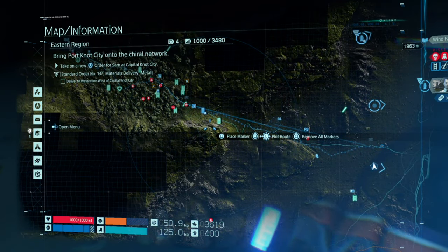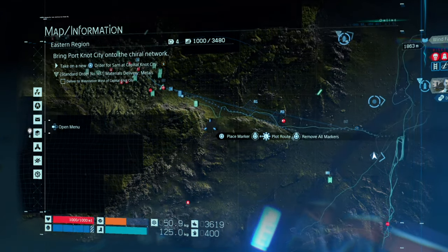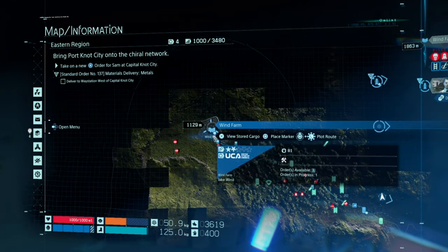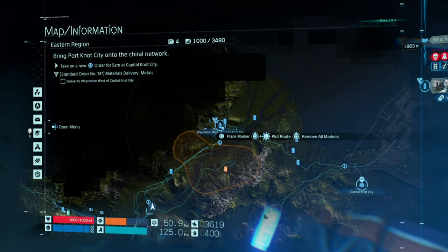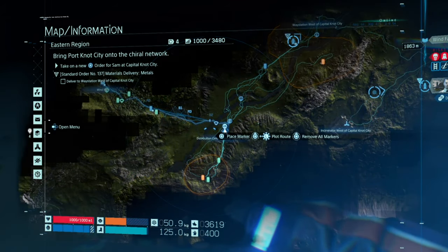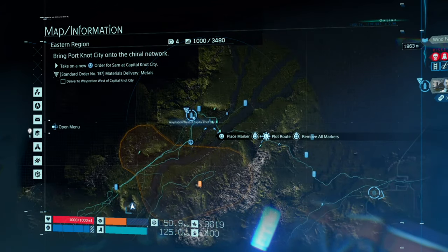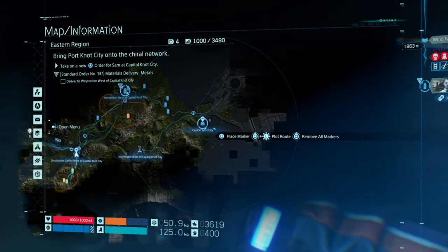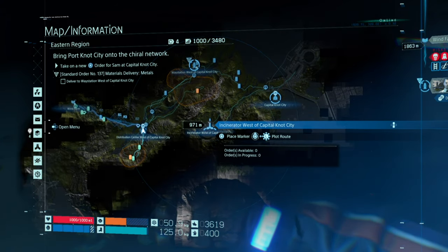All you have to do is complete 36 standing orders. You'll get standing orders by going through the campaign. Right now I can get a standing order from here, the wind farm, the distribution centre. I've not been here yet so I might get one there too, and I'm not sure if I get one there as well. Even at the incineration centre.